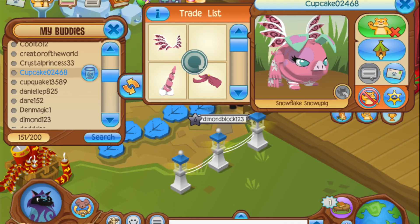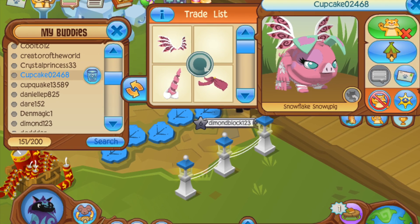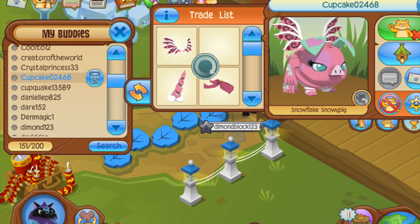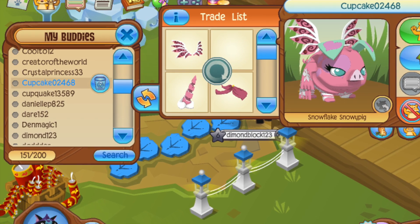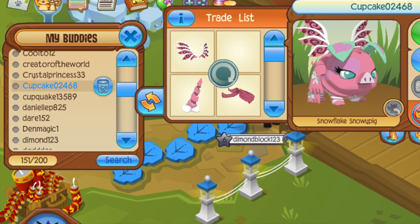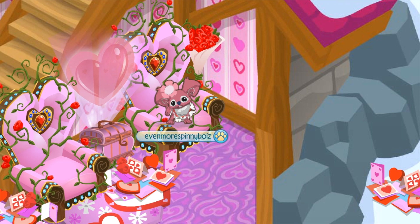And this person who somehow got their trade list pulled up while it had a loading symbol and a missing item on it — very spooky. Basically, this person pulled up their buddy's trade list even though their buddy was offline. This was a glitch going around a few weeks ago, but it appears it has come back and it is still possible to trade buddies who are offline.